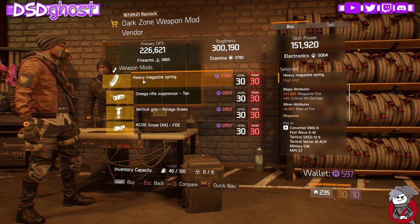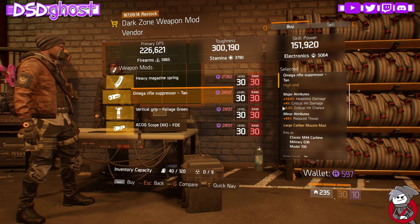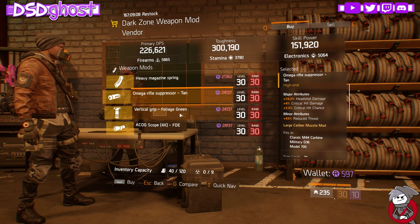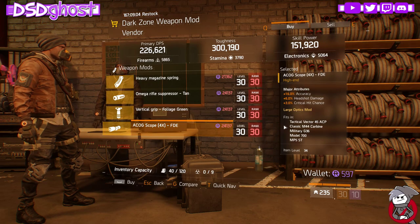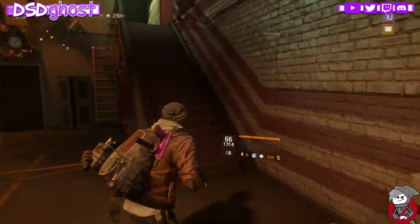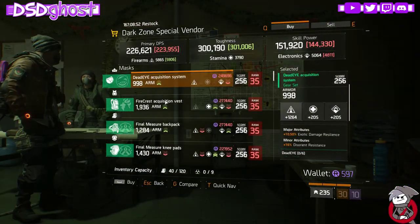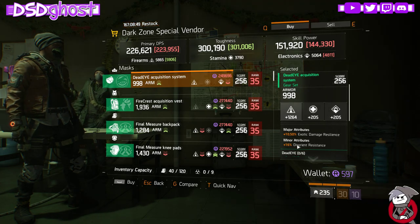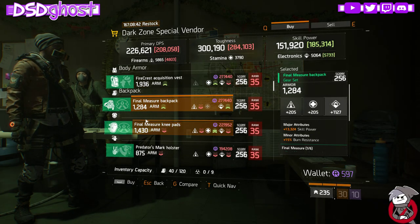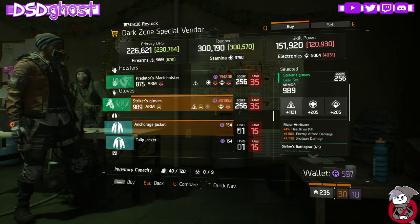DZ9 Weapon Mod Safe Room Vendor: Magazine with 11% Mag Size, Crit Damage, and Rate of Fire. Suppressor with Headshot, Crit Damage, and Crit Chance — pick this one up. Vertical Grip with Optimal Range, Accuracy, and Stability. 4x Scope with Accuracy, Headshot, and Crit Chance. DZ9 Special Vendor: Deadeye Mask, Firecrest Chest, Final Measure Backpack, Final Measure Knee Pads, Predator Mark Holster, and Striker Gloves — nothing really good here.